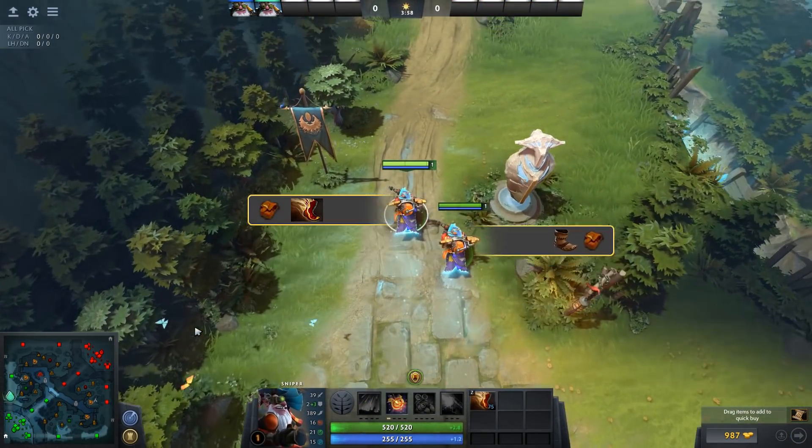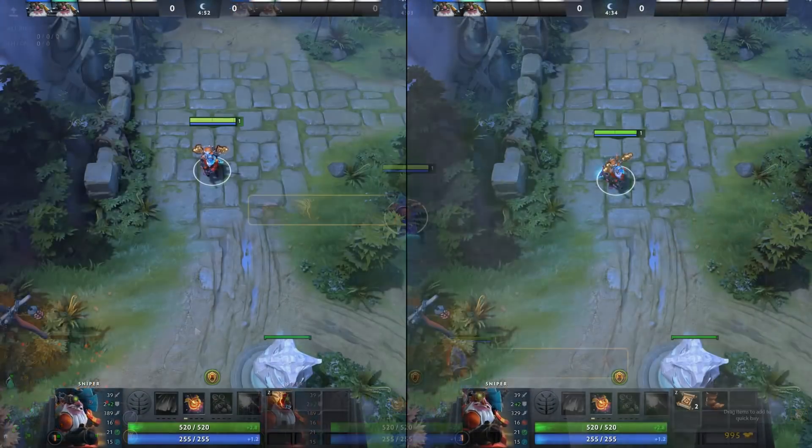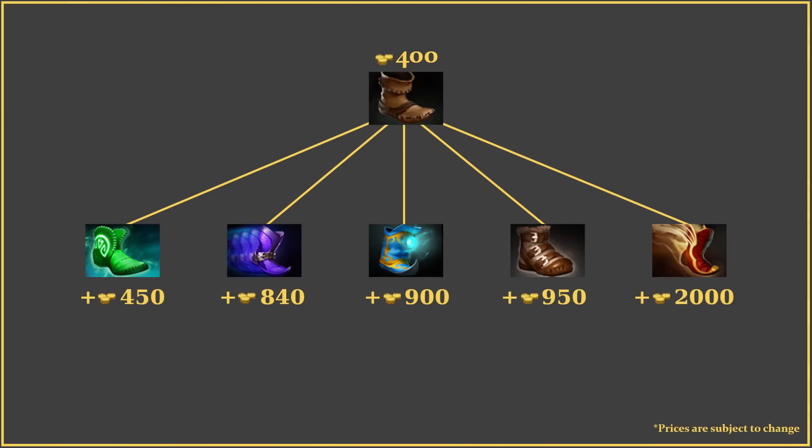Finally there's Boots of Travel, which provide the biggest movement speed bonus. These boots have a built-in teleport scroll allowing you to teleport to any allied creep or building. The cooldown on the TP is significantly smaller than TP scrolls and it also saves you an item slot, so they sound great — right? They do, but they're also more than twice as expensive as the other boot options.